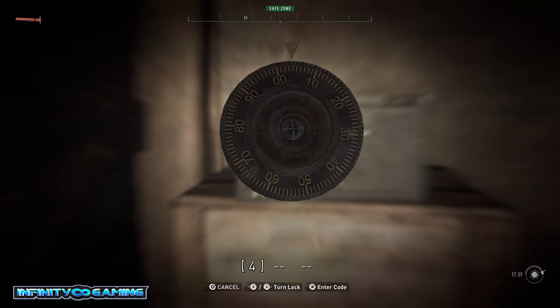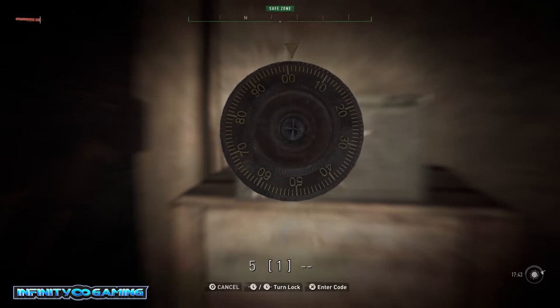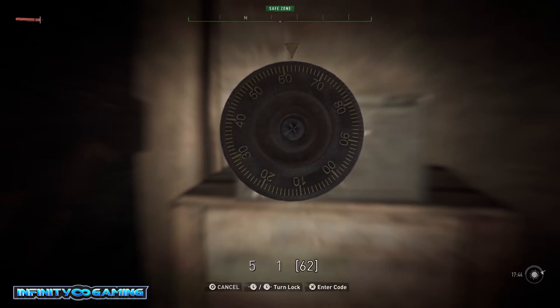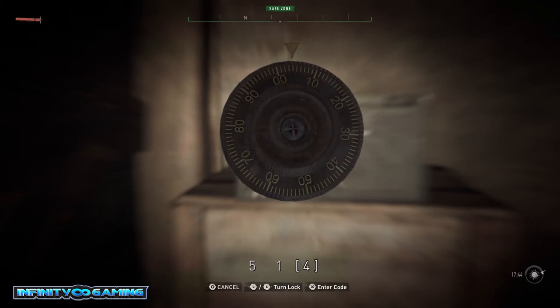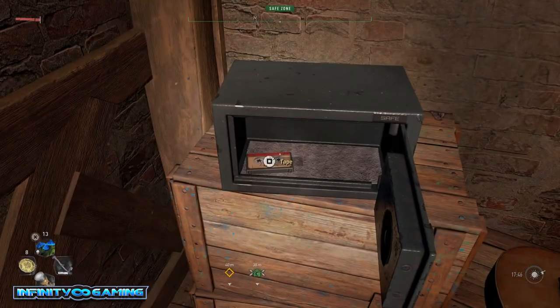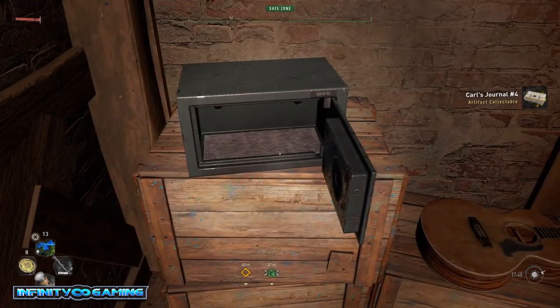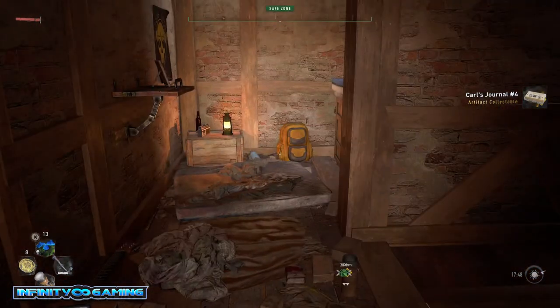You can read the letter for the safe code. It's just a little math problem that you can solve, but the answer is five, one, zero — 5-1-0. You open the case and you get a tape.